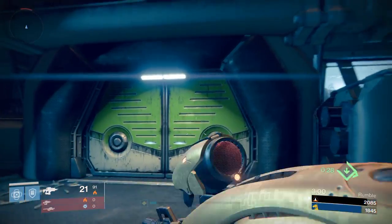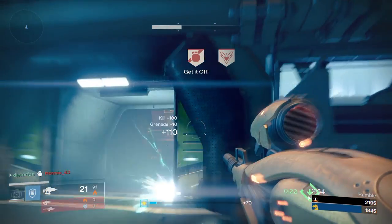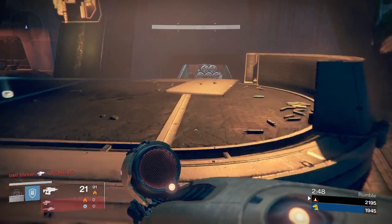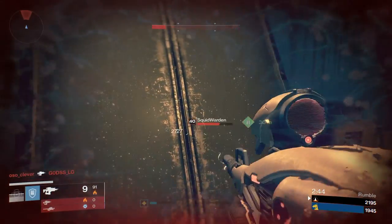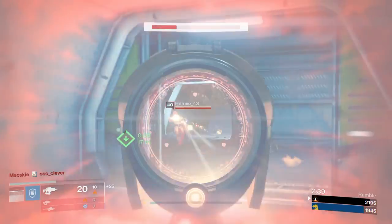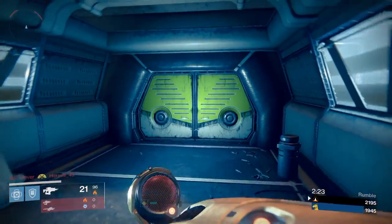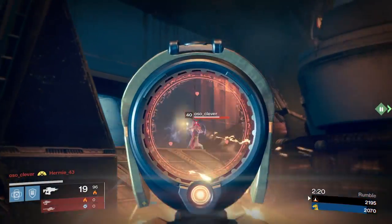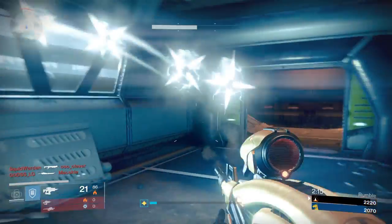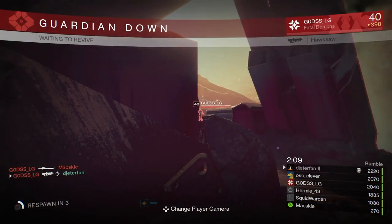We're actually losing that crazy lead we just got with the 77 Wizard, so we need to pick this up. That Parthian Shot keeps getting me — I'm going to have to throw a sticky at him just to end that guy's spree. I'm really getting tired of him. Let's get these last couple kills to wrap this game up. Vex Mythoclast can't fail me now — I'll try to get this guy in front of me. Crossfire — we're dead. Rip.